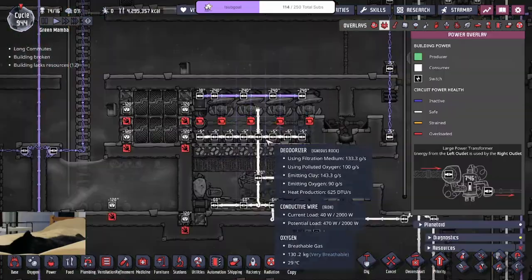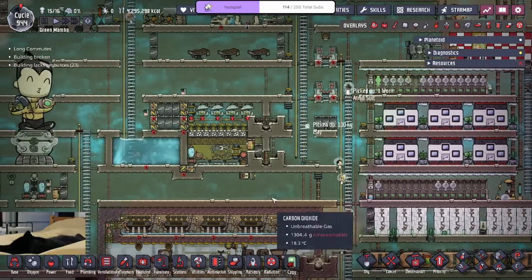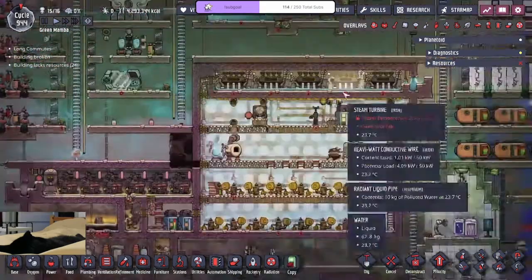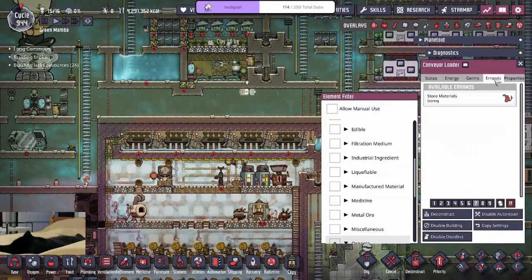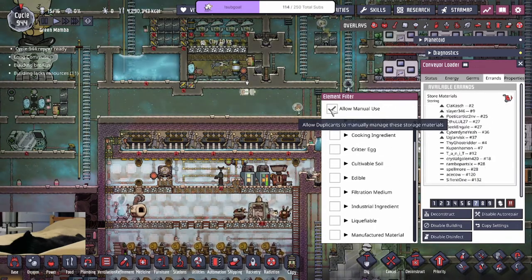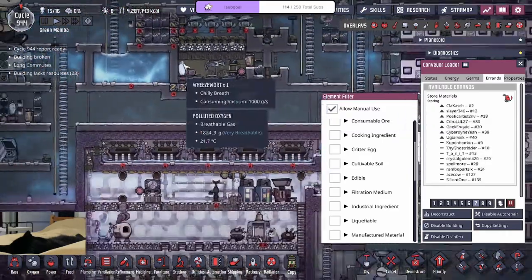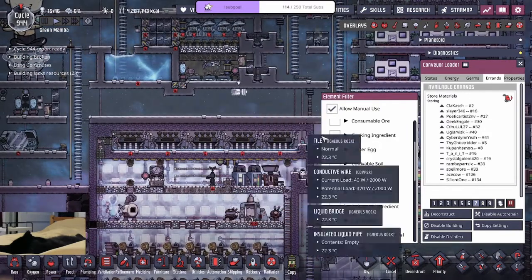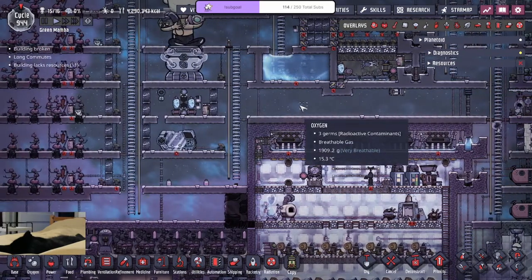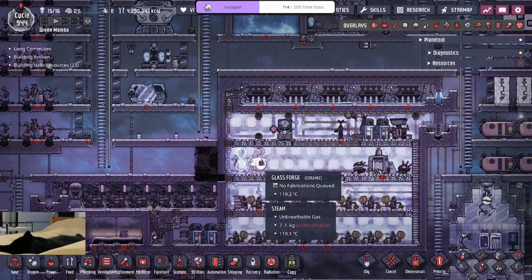I could also pump the oxygen into my suits — it's a pretty nice loop to be honest. I need to start sweeping the dirt though, we have 2,000 kilograms that needs to go into the box. I unchecked manual use — no wonder we weren't getting dirt anymore! We forgot to allow the dupes to deliver the dirt. Ethanol was fun, I'd recommend it if you haven't done it at least once.